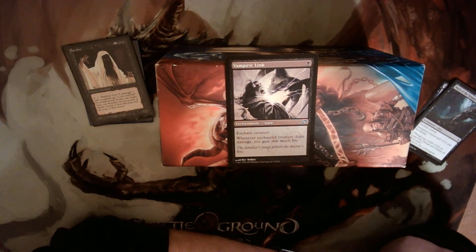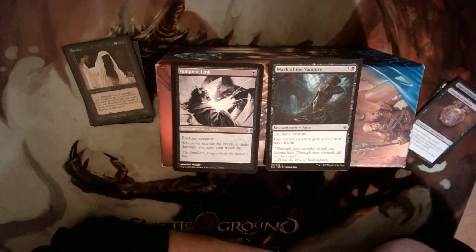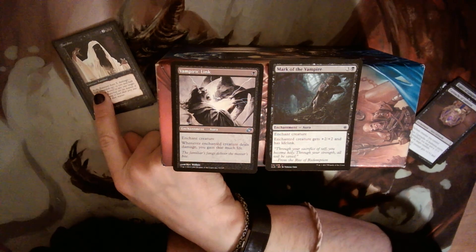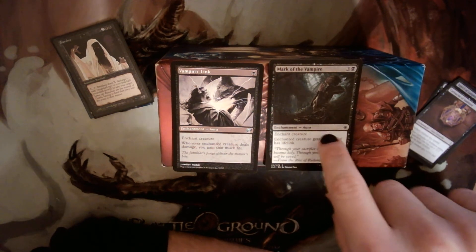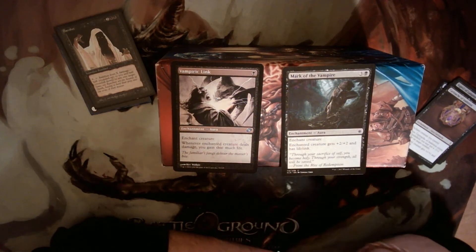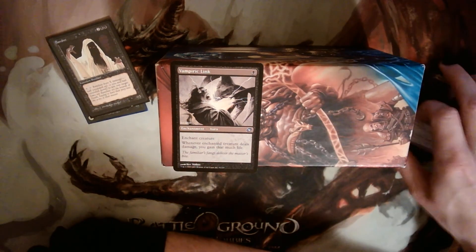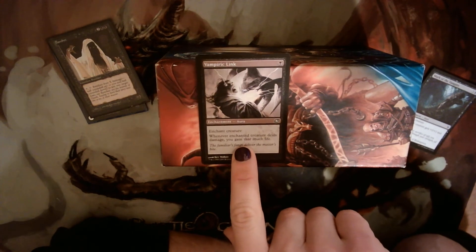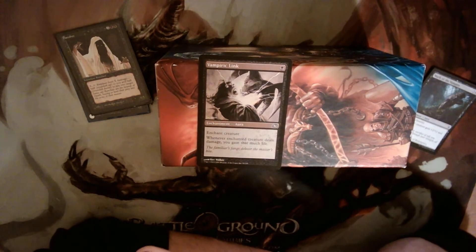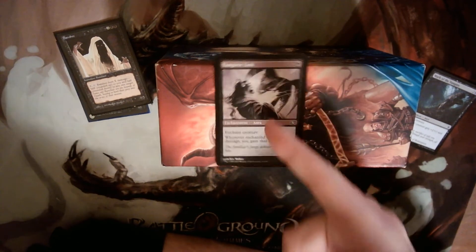Vampiric Link is not exactly lifelink but it's very lifelink-ish. The difference is that lifelink causes you to gain that much life without using the stack. So if you're at three life and you activate Banshee for eight mana to deal four damage to you and four to something, and she has lifelink, you'll survive — it'll do its eight damage and you'll gain eight life at the same time, ending at seven life. With Vampiric Link you would die, because it's a trigger, not a static ability. It would deal four damage, putting you at negative one life, with the gain-four trigger still on the stack as a state-based action kills you. So be careful, but it's a very good one-mana card.